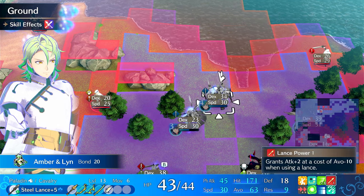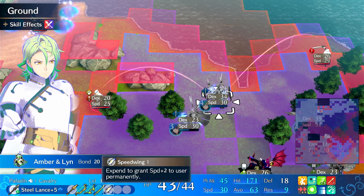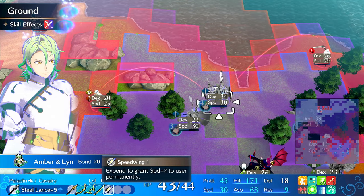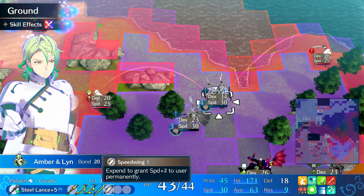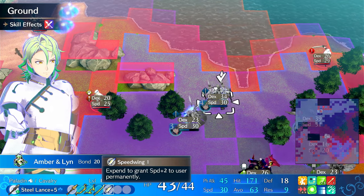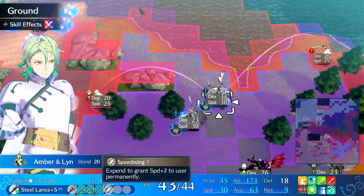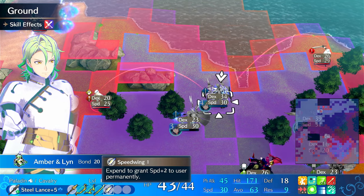You might notice he has a Speed Wing on him. He was able to kill the enemy thief on Chapter 18 who tries to escape, using Mulagir without a damage boost from a Leer — that's pretty decent. Certain things he won't one-round with Astra, but killing key targets like thieves is very important, especially on Chapter 20 where there are thieves in the darkness that can be hard to track down.